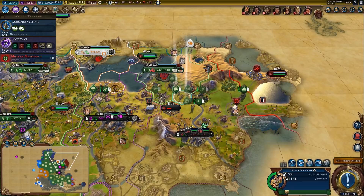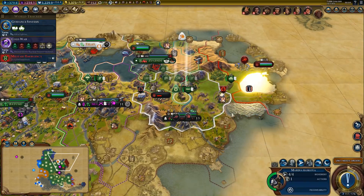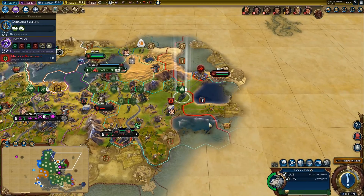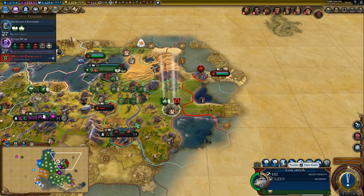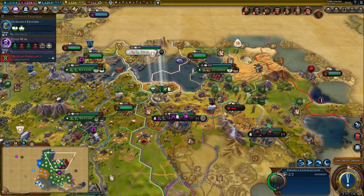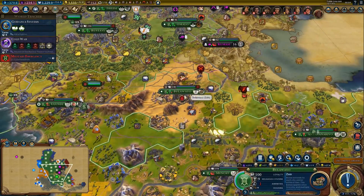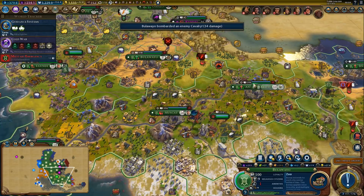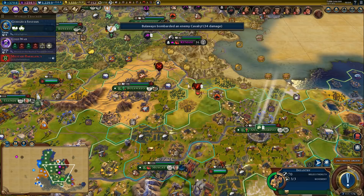This is a bit of a chokepoint. One more trade route to pillage — might as well. And that's about it. Any units in this area? The infantry — we can use that.